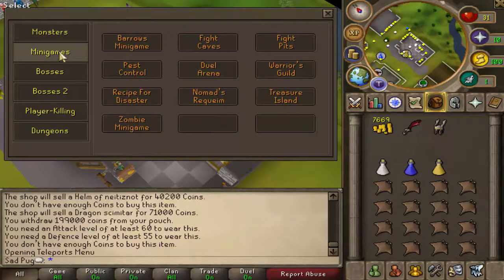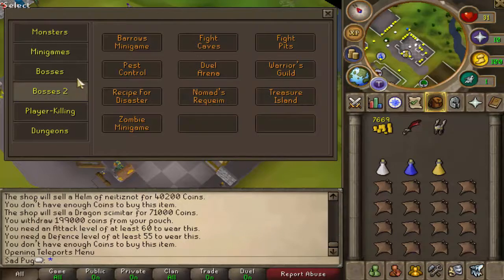Minigames — anything crazy? Next move, disaster, no man's brick, Treasure Island zone, Zombie Minigame — those are all interesting. Rest of the Universe, Disaster — we've seen that before. Nomad's Requiem — I'm assuming you just kill Nomad and get those capes. Treasure Island and Zombie Minigame, we'll have to check those out.